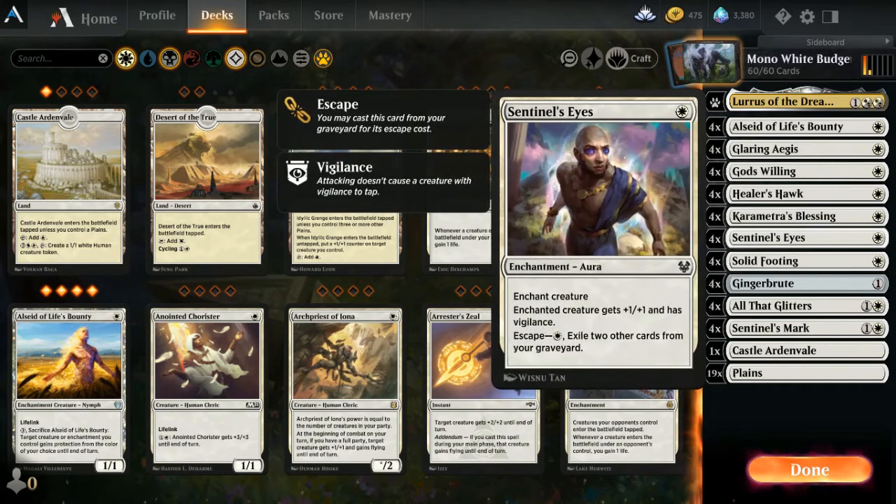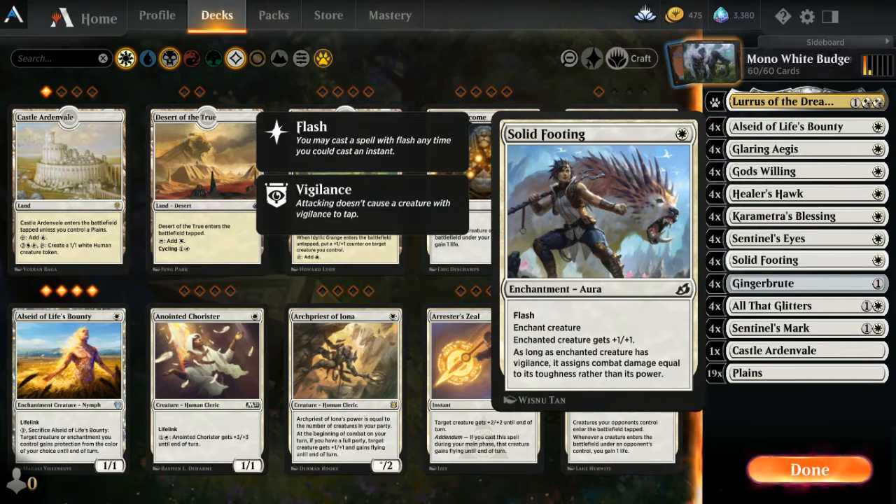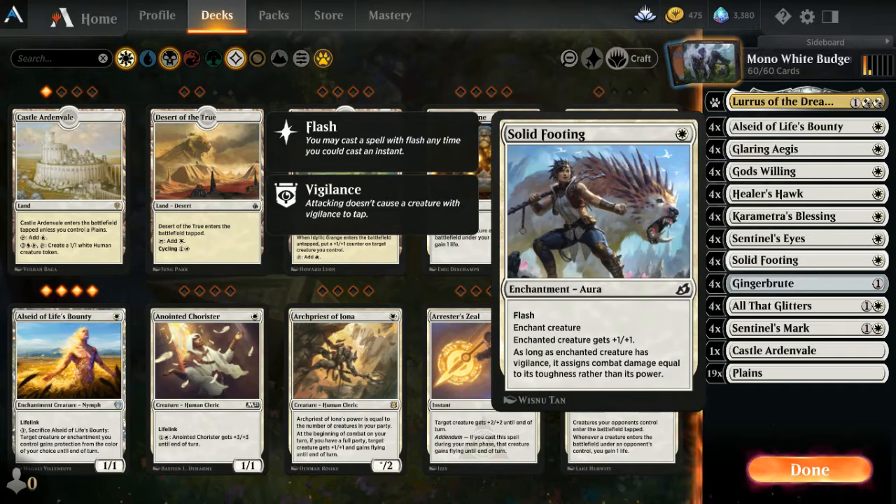Sentinel's Eyes is a one-drop aura giving your creature plus one, plus one and vigilance — great because as creatures get big they're excellent blockers. Solid Footing is an enchantment aura giving plus one, plus one, and as long as the creature has vigilance it assigns combat damage equal to its toughness rather than its power. There are eight cards total — four Sentinel's Eyes and four Sentinel's Mark — that give vigilance, making creatures more resilient to red damage spells.